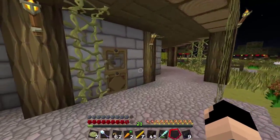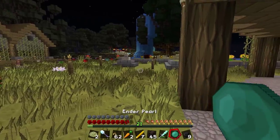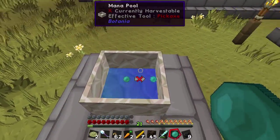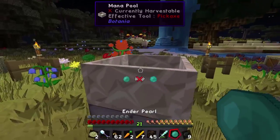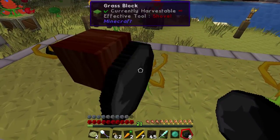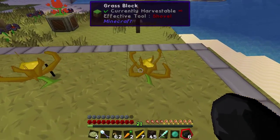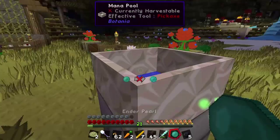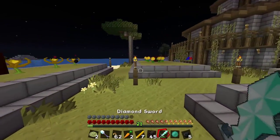Let's go ahead and make that alchemical catalyst - I think that's what it's called. Do we have enough mana in there? No, so what we're gonna do is feed some day blooms or some endo flames some coal as a good first step, and then we'll just generate mana with that.